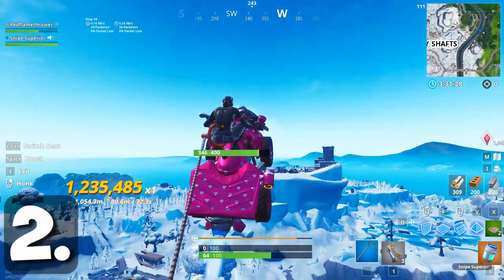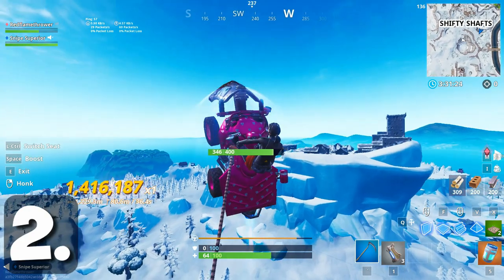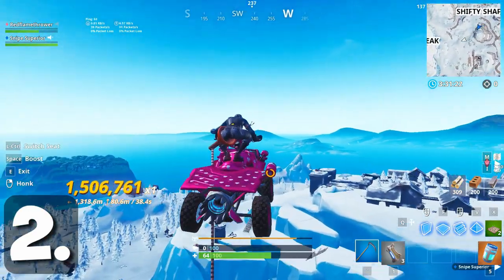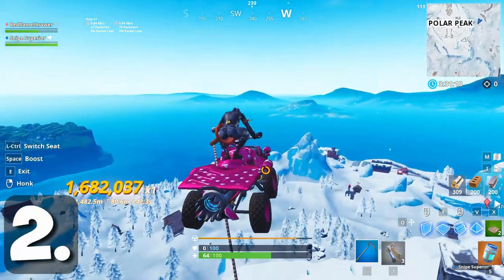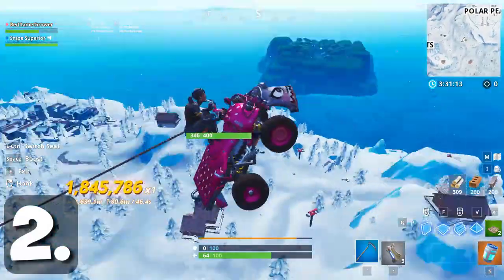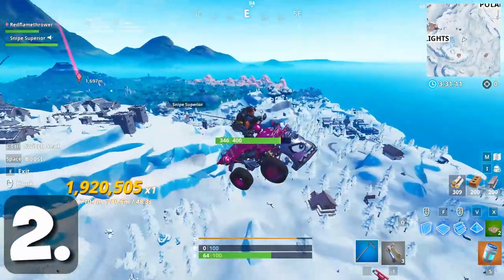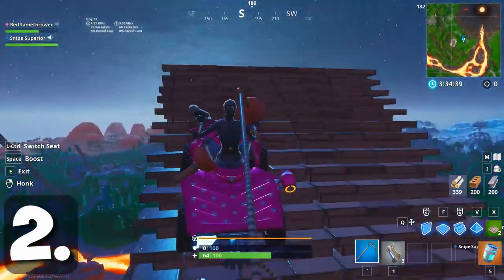In this clip I actually get across the map and it's really crazy — I go from the volcano all the way to polar peak, actually past polar peak, and my friend is just sticking along as I drag him. This also works with three other people: one person on the quad crasher and three others in the baller. It's a little more difficult with the extra weight but it is possible.